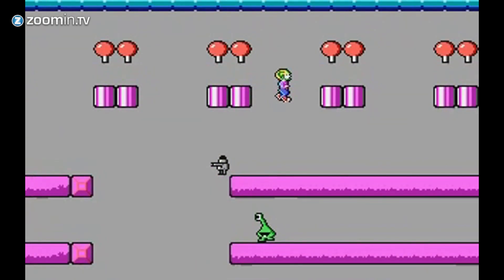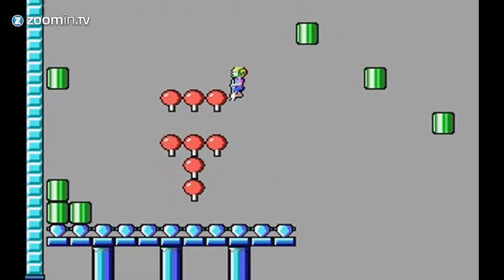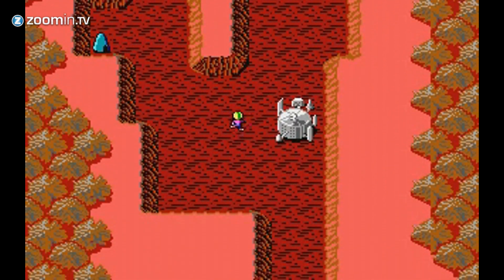Commander Keen was a classic platform game with lots of jumping. A pogo stick that would let you jump even higher was the biggest invention in the game. Another interesting addition was the use of an overworld, which let you skip certain levels.